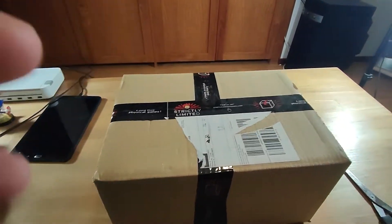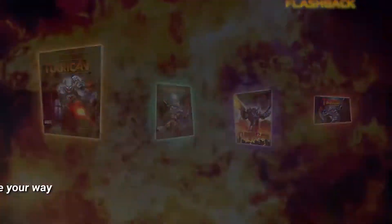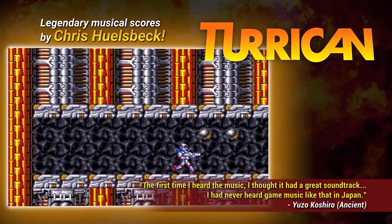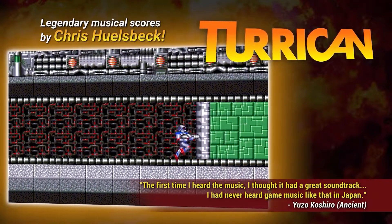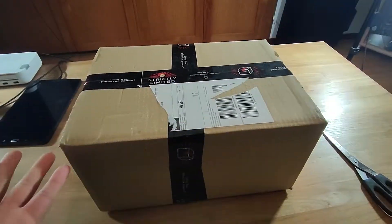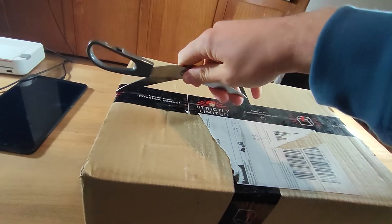What is up everybody, YouTube! We got a big box in the mail today from Strictly Limited Games. I pre-ordered this like years ago — it feels like at least two years ago, I think it was a year ago, but it's been a while. This is the Turrican special edition — I'm pretty sure collector's edition. There's like multiple tiers; this is just like the middle one. But look at how big the box is! We're gonna open this and see what's inside. I know it's Turrican, but let's open it up. All right, here we go.